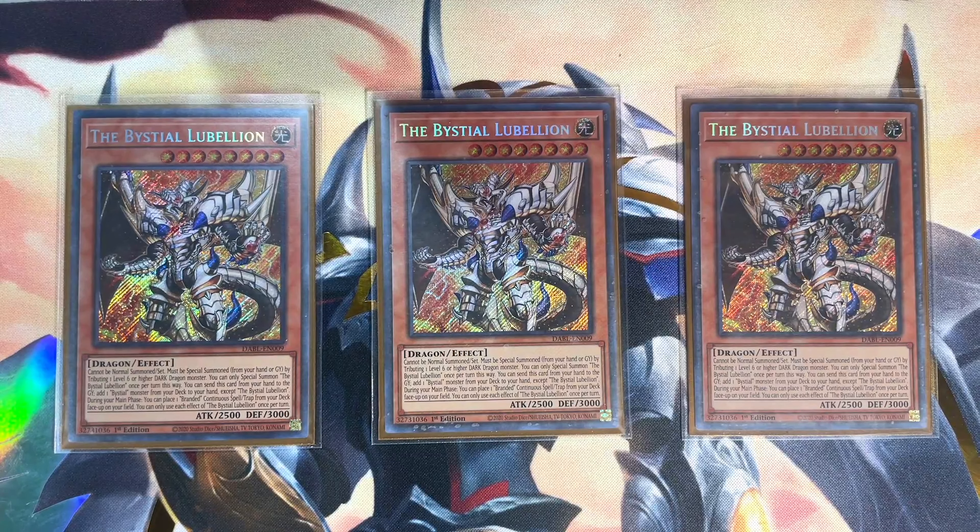Activate Albion the Shrouded Dragon's effect in hand — pay the cost by sending a copy of Branded in White to the graveyard, then put Albion the Shrouded Dragon back on the bottom of the deck to draw a card. What you draw doesn't matter for this combo demonstration.